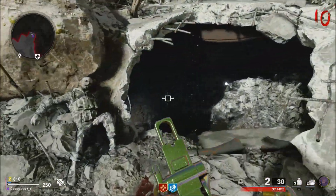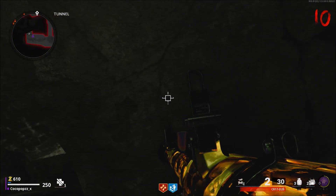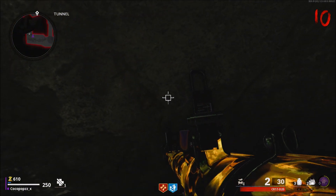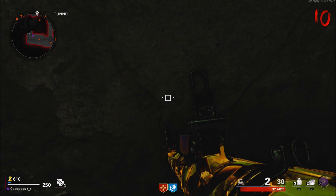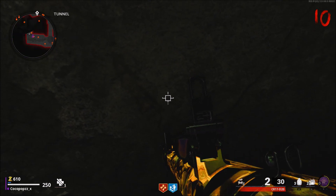I'm going to show you in this video right here how to rank up your launchers super super fast. It's very simple — it's just like the C4 method. When you make your way in towards the tunnel, crouch and walk up against the wall right here, and as you can see all the zombies are going to come over.